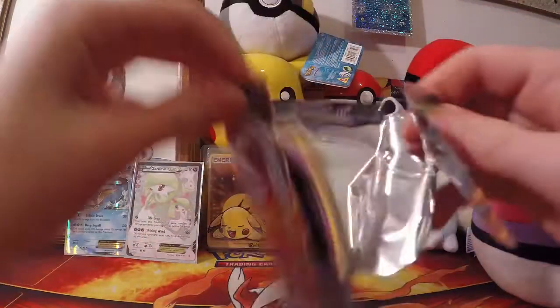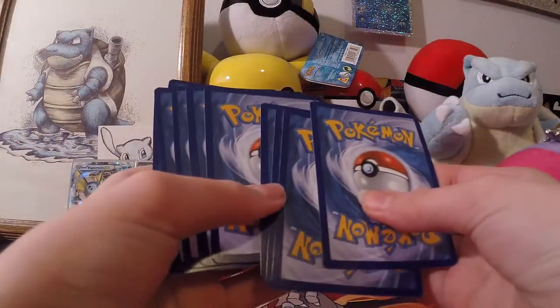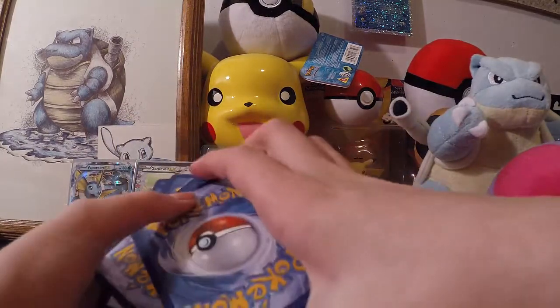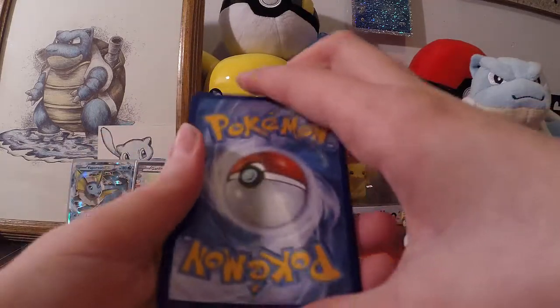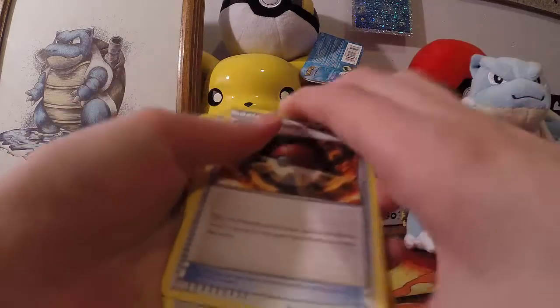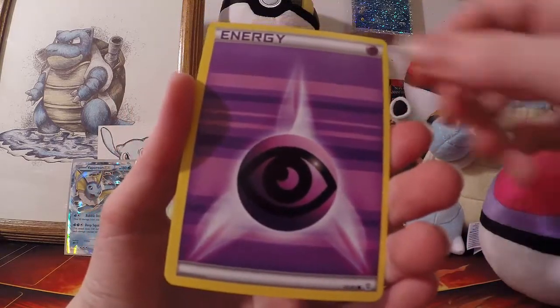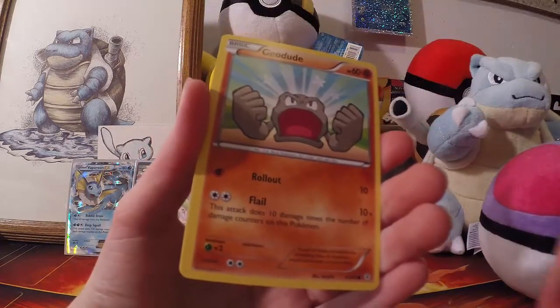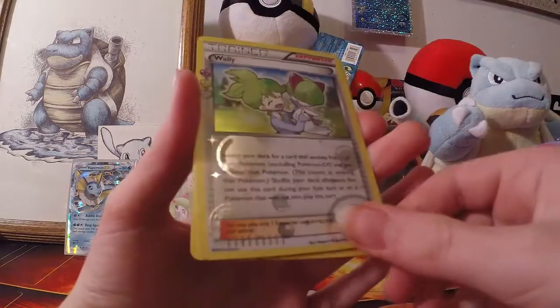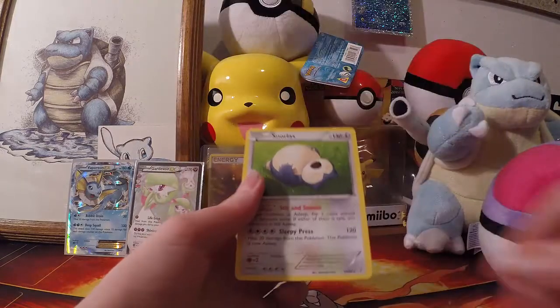We will open the Charizard pack now. These packs are very hard to open. One, two, three. Card went flying! We did the number trick. We have an Espeon, a Pokeball — the cards are not listening. We have a Persian, Gastly, Energy, Krabby, Geodude, Jynx, and we have a Radiant Collection Ralts. And we got a Fat Snorlax.